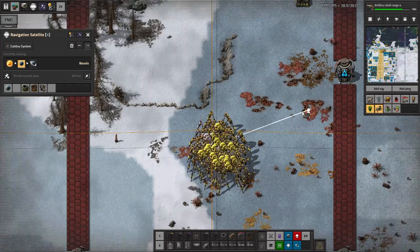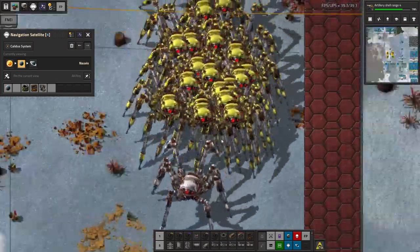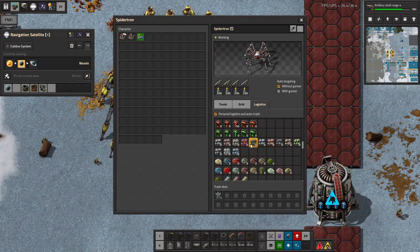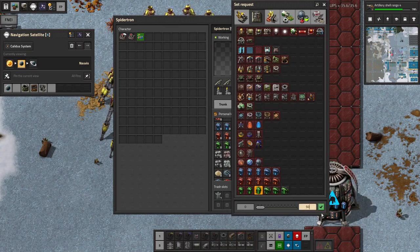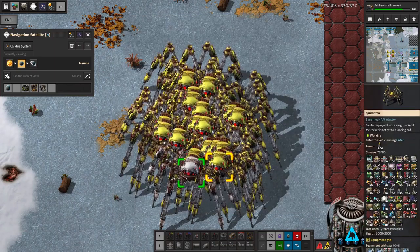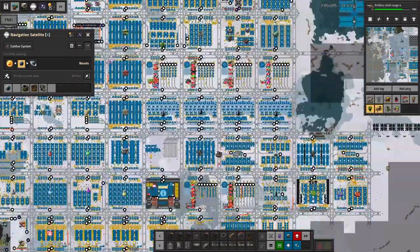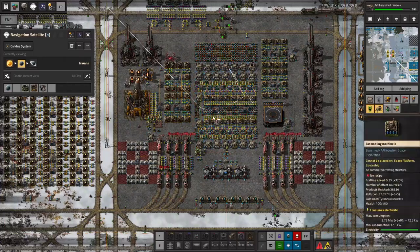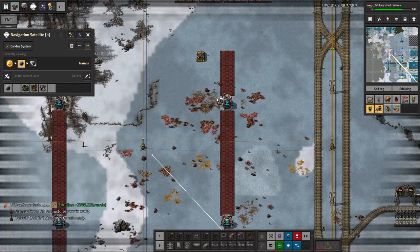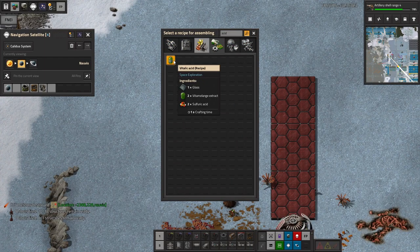But first — why do our spiders not put the beacons in for the efficiency modules? Are they not requesting efficiency modules? They are not. Let's copy that here, change the colour back, copy it to all these other spiders, send them back to the mole just for a moment — should be enough. And bring them back here.